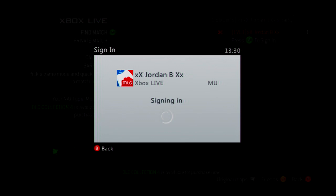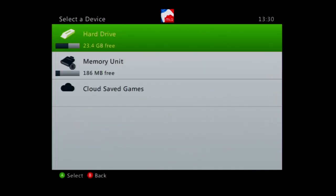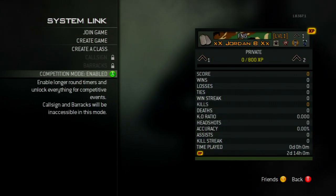Grab your first controller and sign in on your main account — which you should already be signed in on with your second controller. Sign out on your second controller; you will not need it anymore. Then choose your hard drive or memory unit, and it will start fetching your online profile.